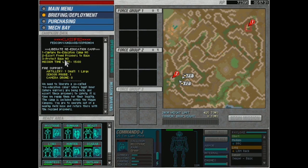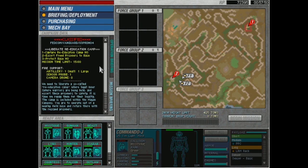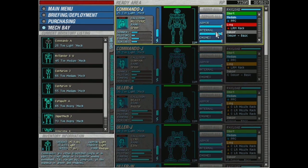Mission four: capture the re-education camp, escort the freed prisoners to base, and protect base HQ. We're going to liberate a re-education camp where loyal Inner Sphere warriors are being held. Reports of patrols that might locate the field base before we're able to return to protect the HQ building. Okay, so we need to defend the building — and I will actually do this time — and escort the freed prisoners to the base.